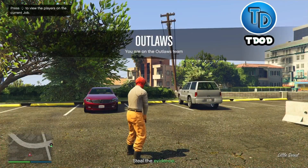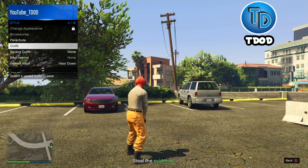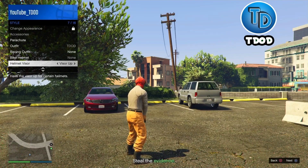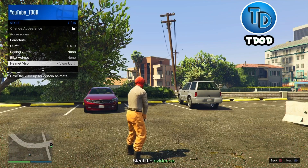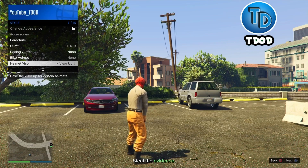Whenever you load into the game, go to Interactions, go down to Style, go all the way down to Helmet Visor, and just hold down right on the d-pad for 20 seconds — counting one, two, three, four, five, six, seven, eight, nine, ten, eleven, twelve, thirteen, fourteen, fifteen, sixteen, seventeen, eighteen, nineteen, twenty.